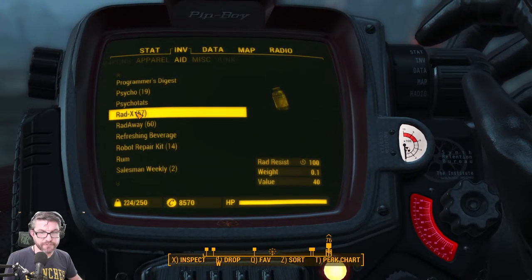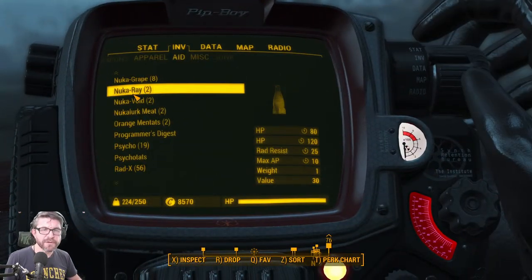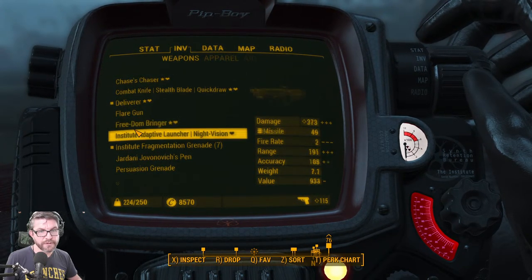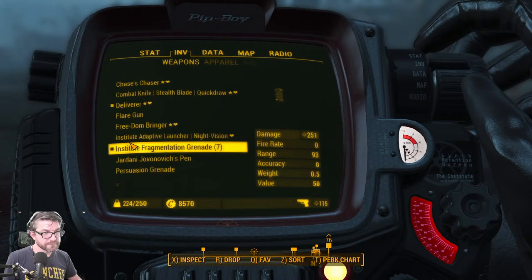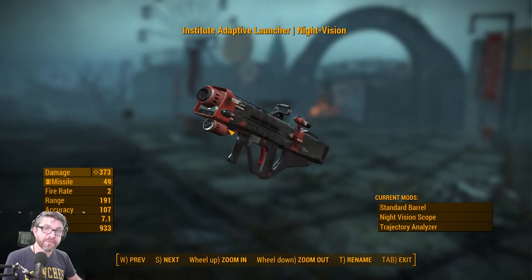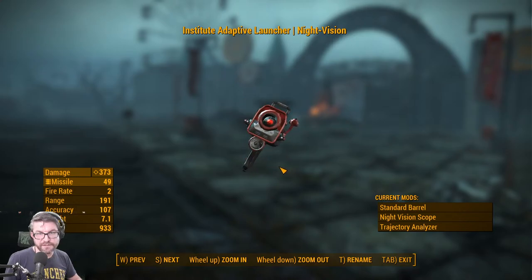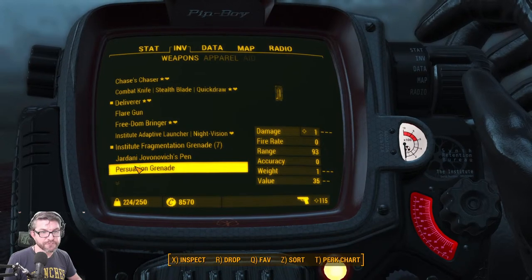I don't have much to ward off radiation damage except Rad-X, so here goes. Freedom Bringer at full Gunslinger perks is doing some damage. I've been using this institute adaptive launcher — look at this thing, it weighs 7.1. Once you start throwing attachments on it the weight jumps up, like a quad barrel version would weigh 12 pounds. I've kept single barrel just because every once in a while you want to launch a missile, and this one's low enough weight that you can justify carrying it around.